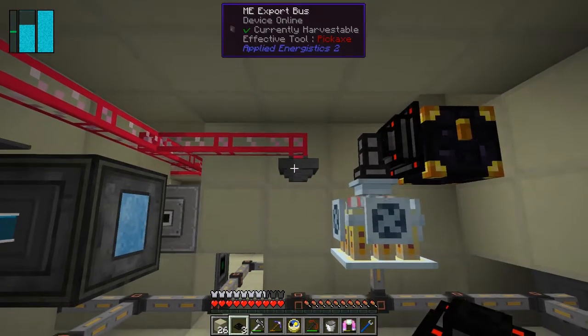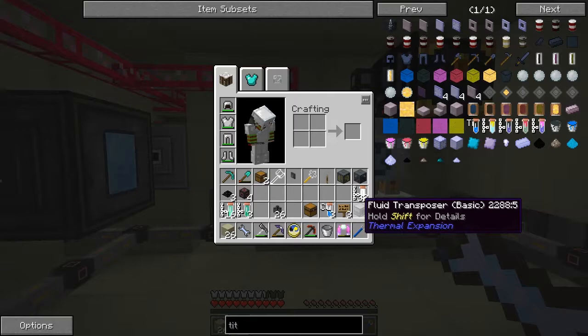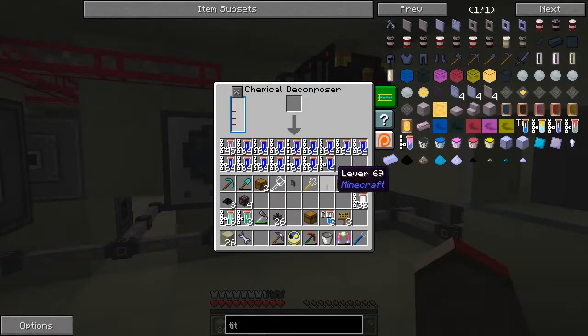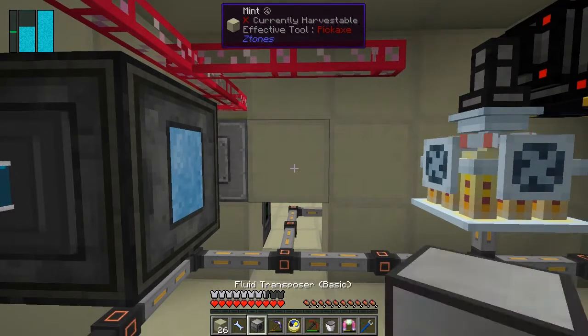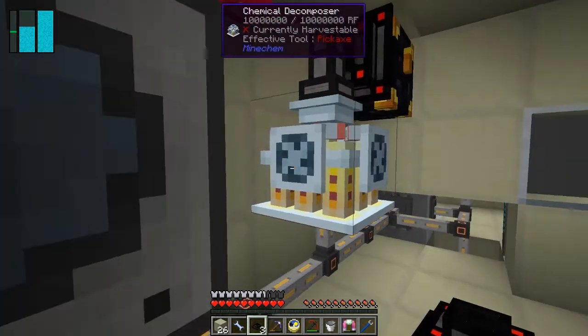Now we need to take the water and feed it back in. This is a red cable with an export bus so we can remove the export bus and put in an import bus - that should work. We need to put this fluid transposer down here like this, and I'm hoping I can then configure it. Shift click that - we want the input side over here, items coming in. I'm hoping the items will come into here. If not we have to move it along one - no big deal. Put a transfer node in here and that should then start to work.